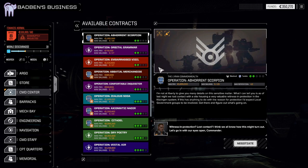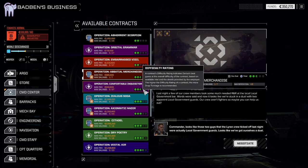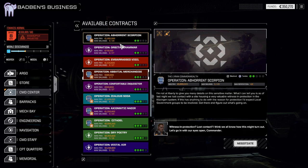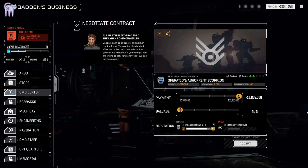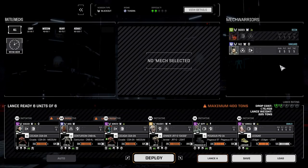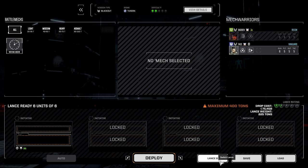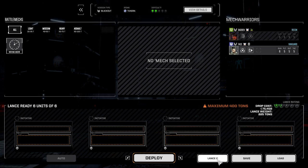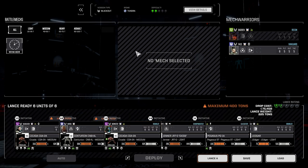Let's go have a look. That pays a lot of money. That pays less money. I think the two-skull mission that pays the most money will be our best bet. I only have four mechs. Let's do this.